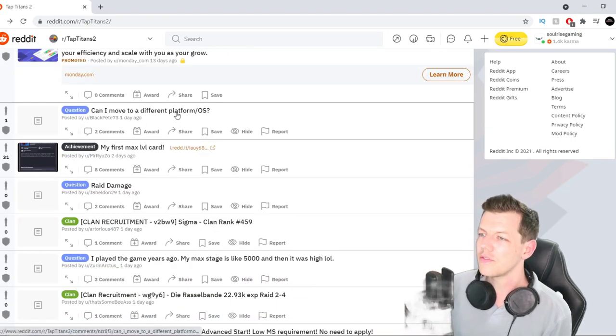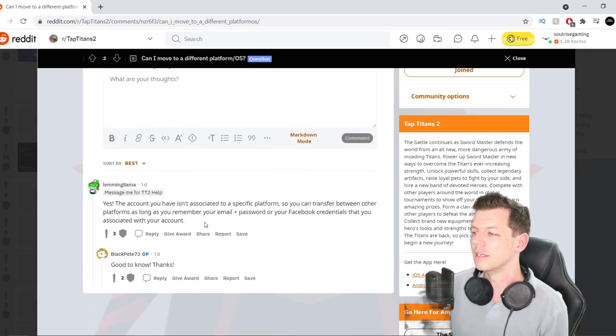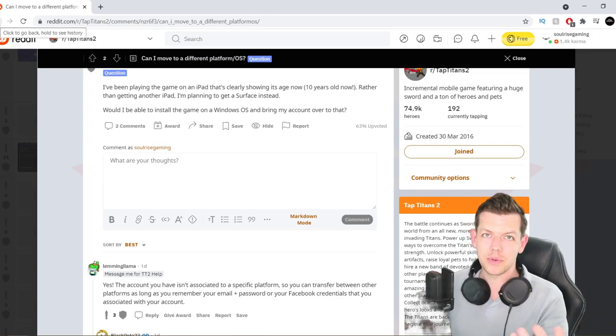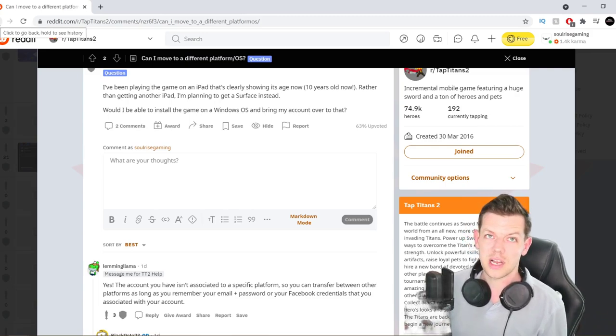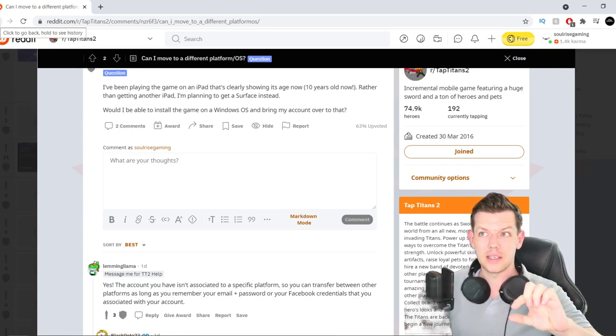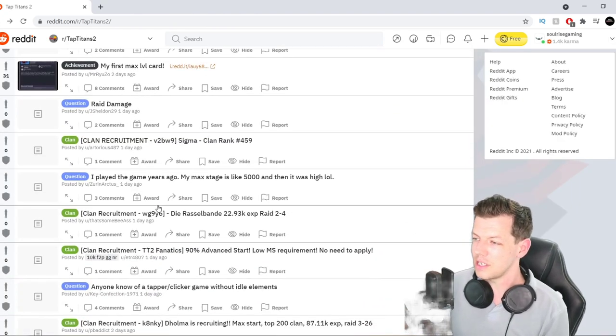Can I move to a different platform or OS? I've been playing the game on iPad and I'm getting another iPad. Yes, you can. Go to your accounts and as long as you've linked it with an email and password — or you can link to Facebook — then when you go to a new tablet, phone, device, BlueStacks, anything, you just go back to options and it says import data. Click on add an account, go yes, and add in your details.